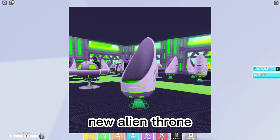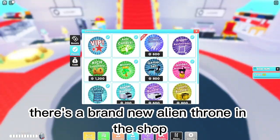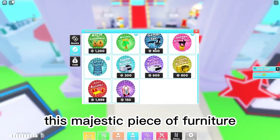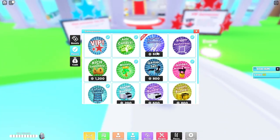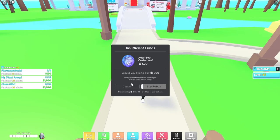New Alien throne — speaking of decorations, there's a brand new Alien throne in the shop. This majestic piece of furniture will definitely catch the eye of your Alien customer, so make sure to pick one up.